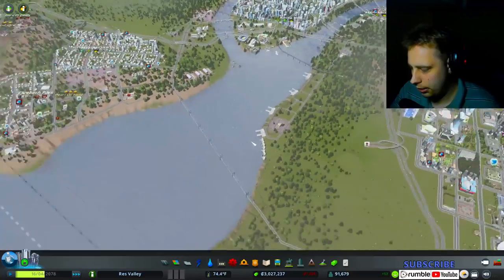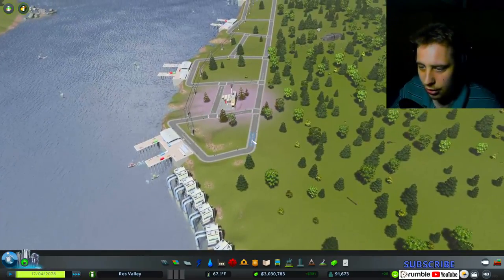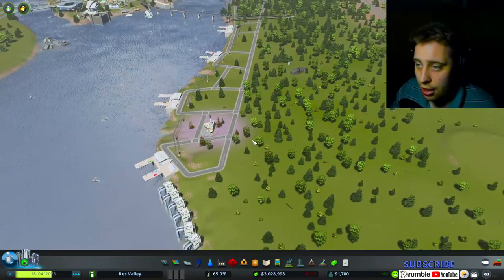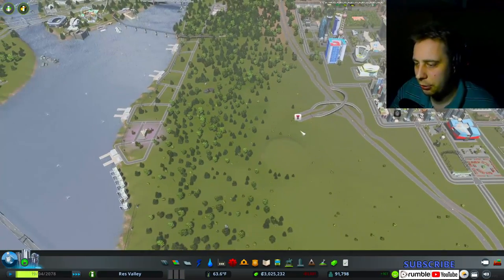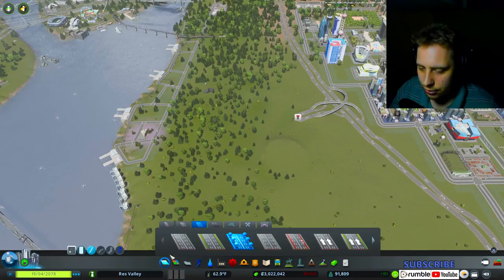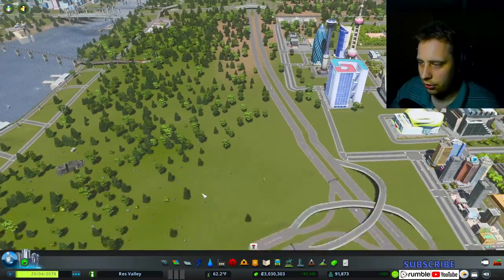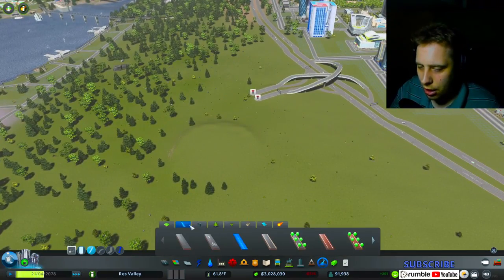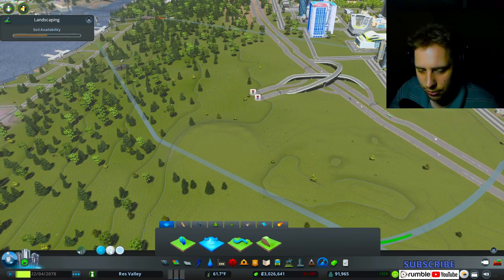There are a lot of frame drops but it is what it is. Over here somewhere I could probably just place it and hope that it works, because they're not that busy. However, they will get busy once I start putting in this stuff, which is why I have the highway right here too. They're also going to need a way to get from here to over there, so hopefully I remember to do that.